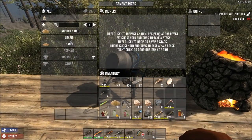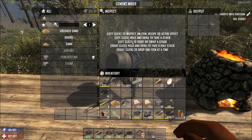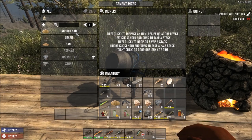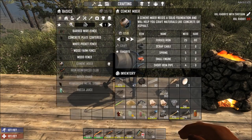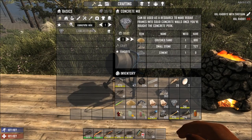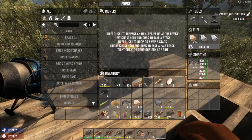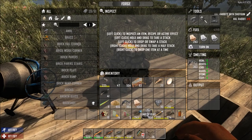Here's our new base. First thing I'm going to do with the rebar frames is line the whole outside of this wood foundation. I'm going to put down the forge. This outside wall is going to be all concrete. Here's our cement mixer - I've never seen one of these. Let's find a spot and put that down there. Interesting - do you have to fuel this? I don't know.